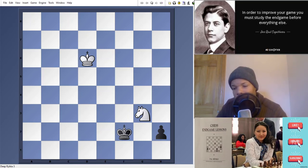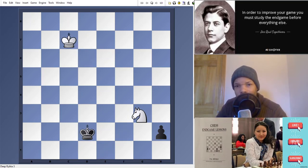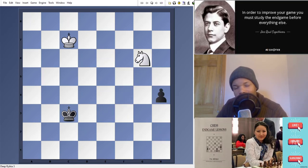This is why Nimzovich talks about outposts — knight having outposts — because the knight, due to its character, needs to be so close to attack and defend that it's also easy to drive away. That's why you need anchors and outposts. It's not like a bishop or a rook where you can move it to the other side of the board and still be attacking the same point.